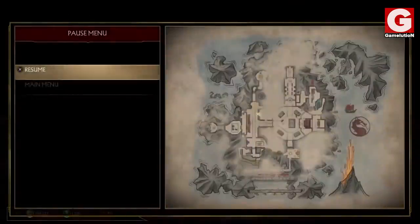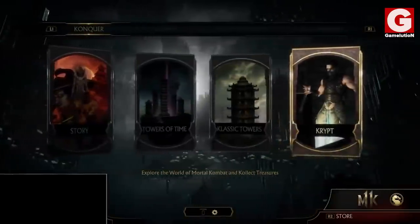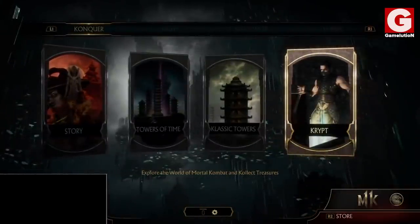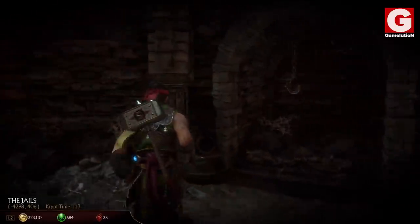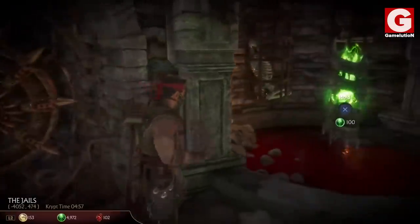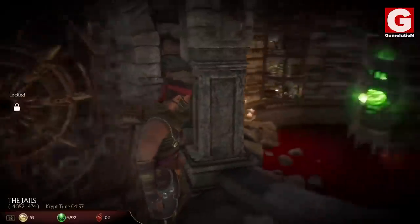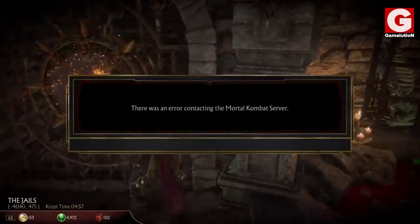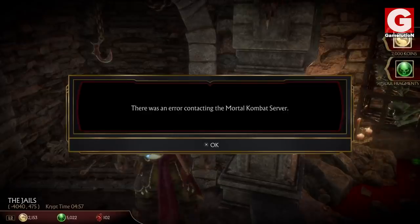To repeat the same process for other chests, just go back to the main menu and repeat the same steps over and over again. There is also another notorious bug that allows you to unlock any item as long as it is close to a soul fragment chest — just press X while quickly looking at the item you want to open, and the item is unlocked.